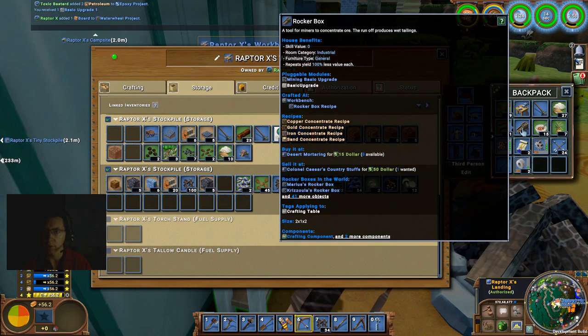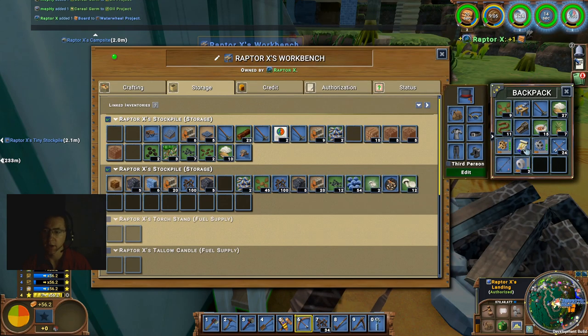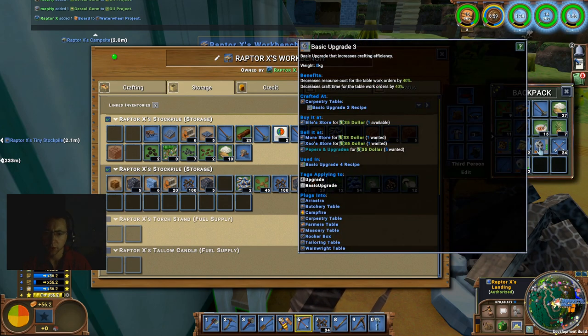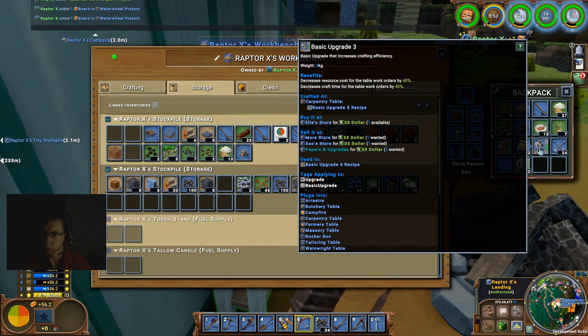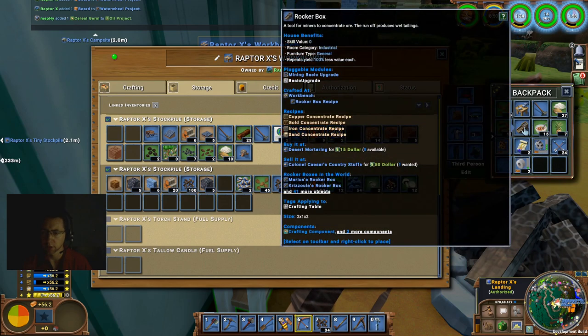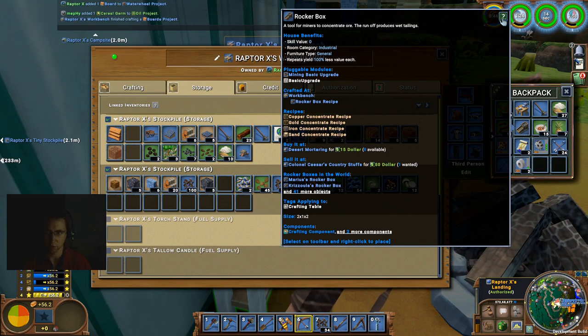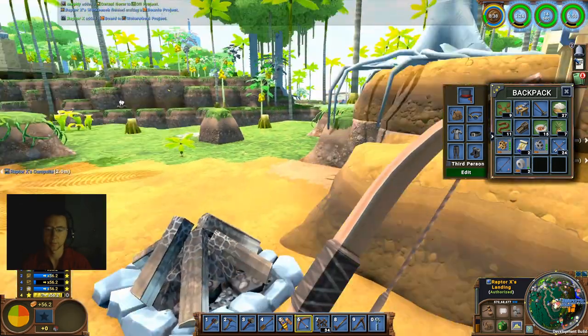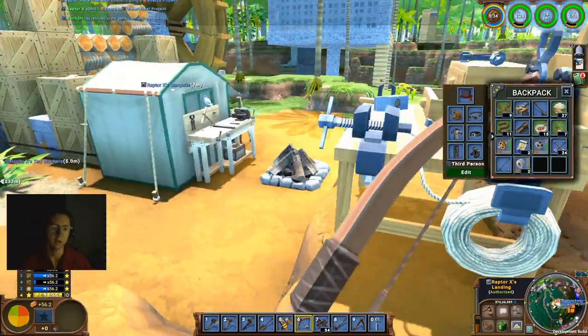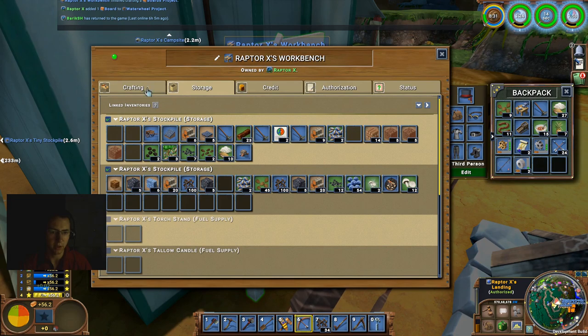So this is one of the new items — the rocker box. This is capable of separating out iron, and it will concentrate gold, iron, and sand as well. So that's something I'll also be showing off here. We're probably also going to need a stockpile, and those might be a little bit easier to make over here.